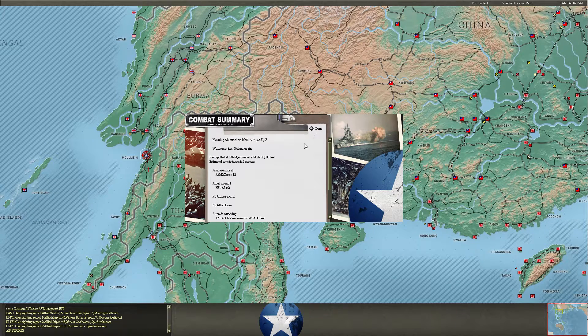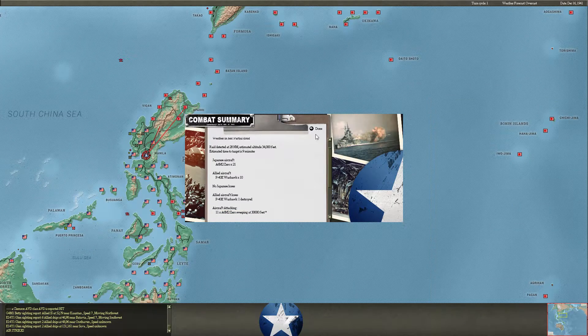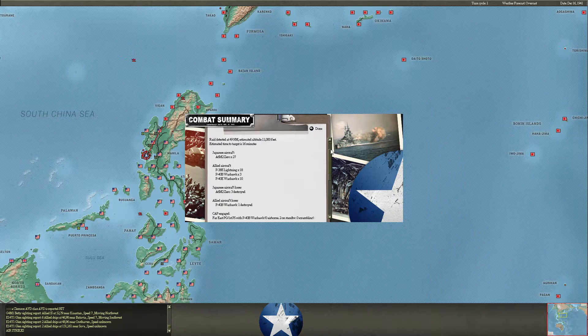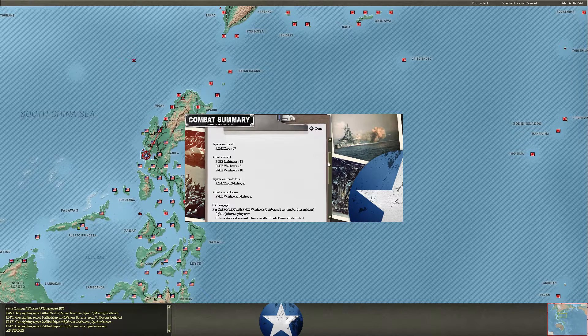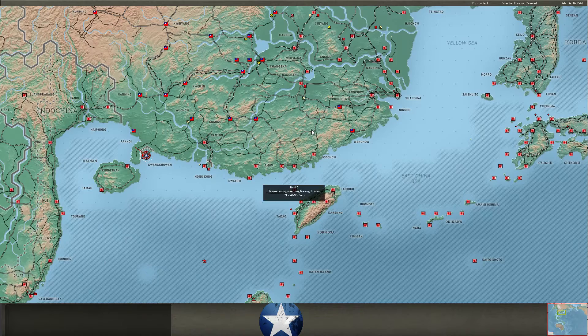Starting off with some sweeps. I'm using my technique where I sweep adjacent bases to where the CAP is located to try to get a little bit smaller pieces of that CAP at a time. Unfortunately we don't down any planes. We take out a Warhawk, but he has several planes at Bataan including Lightnings — it's not going to go well for my Zeros. Yeah, three Zero losses, only a P-40B destroyed. He has those P-38s way up high so they get to dive down on my Zeros.